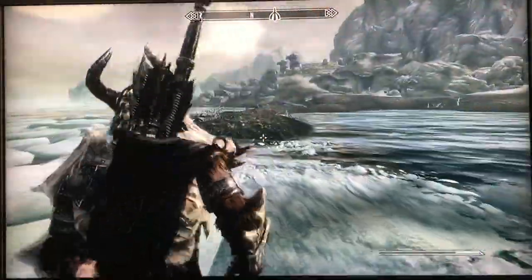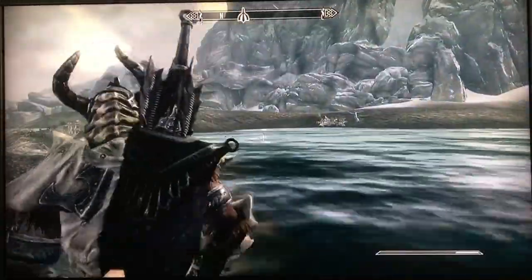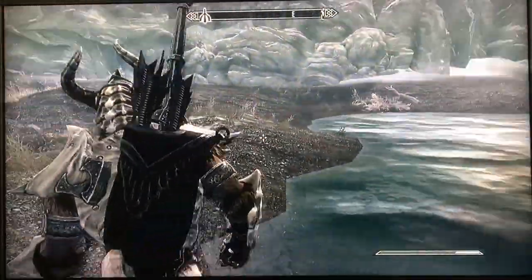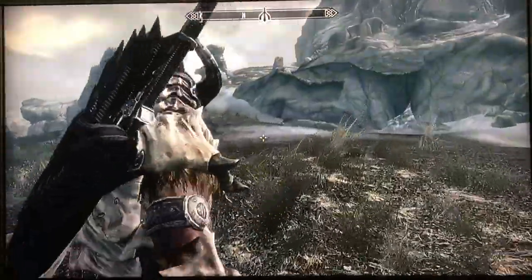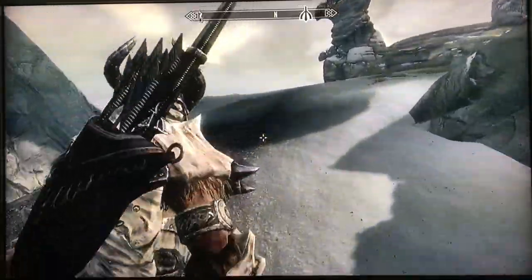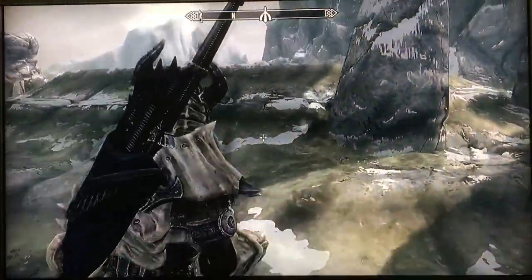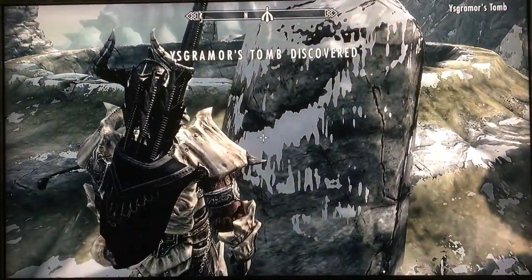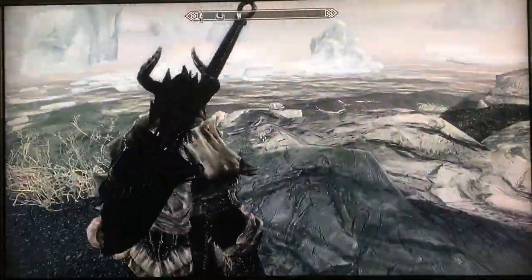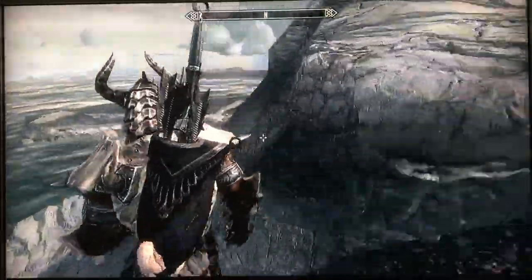I'm going to walk over to this dungeon here — I call it a dungeon, but this location that is a mapped location is important if you do the Companions. If you join the Companions and go through their whole initiation, you become a werewolf. This tomb — whatever its name is — is important. Now around the other side of the tomb, on the back side of this mountain, is another hidden location.